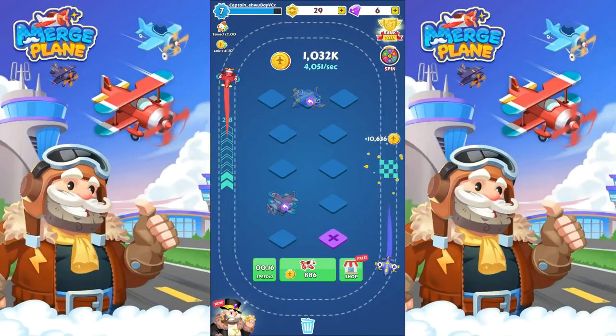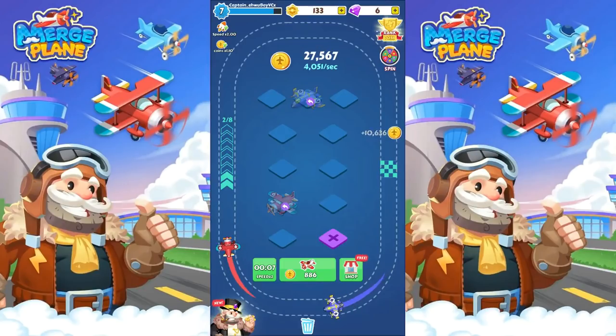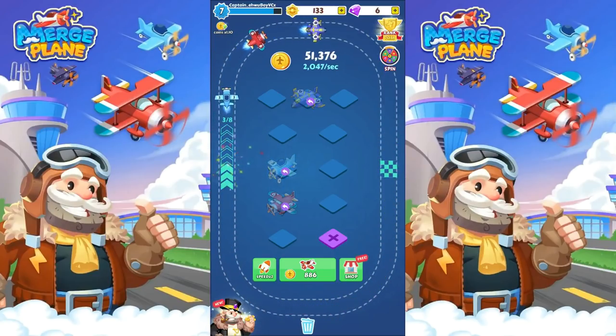And we have a million. So let's turn this into coins. One hundred and four — we have one hundred and thirty-three. Can we buy anything good with that? We still appear to have the speed buff going. Now it's gone. So we're actually making 2,047 per second.